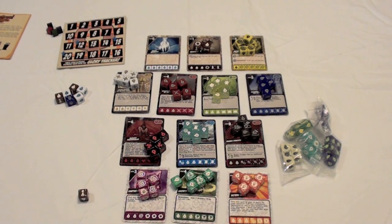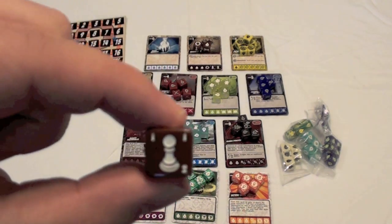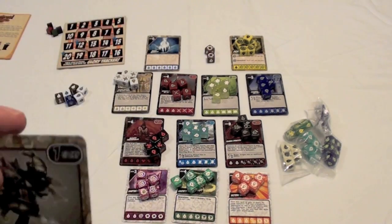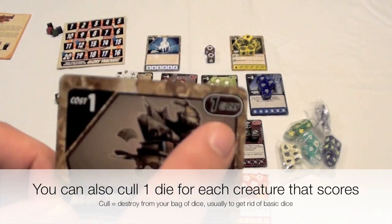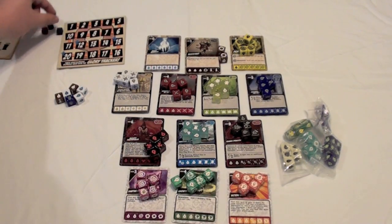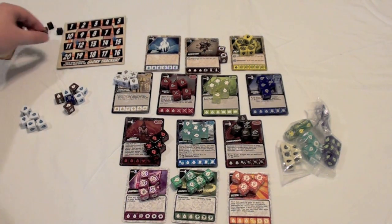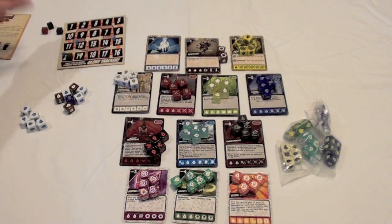That's basically a turn. The rest of the players go around, and if my creature survives until the next turn, I look at what its glory value is by checking the card. If the assistant survives, you get one glory. So I score one glory and throw that die into my discard pile. I would then draw six more dice on my turn, roll them, and continue on. The game ends when one player manages to reach the predetermined victory point total: twelve for four players, fifteen for three players, or twenty for two players.